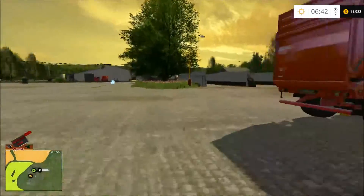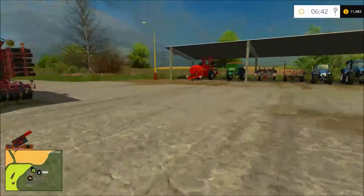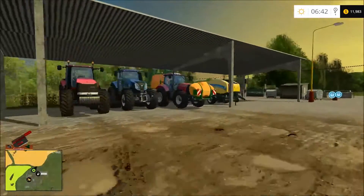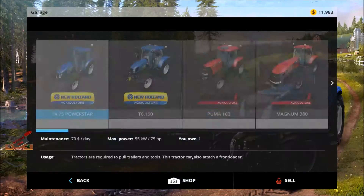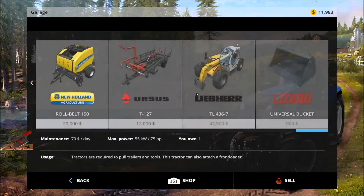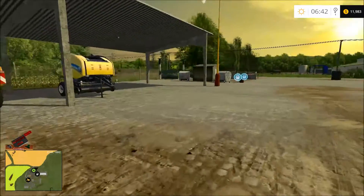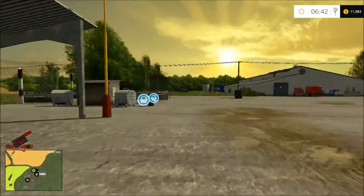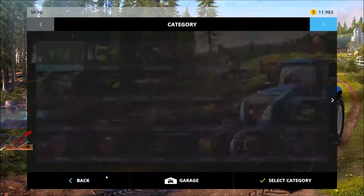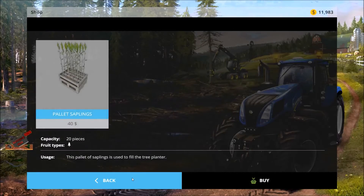The map maker — not sure who it is, obviously nothing's in English — looks like he starts you off with everything you need. The only thing I noticed missing is tractor weights, which isn't a big deal, but you'll have to buy your own. So you might need to spend a bit of your money there first.